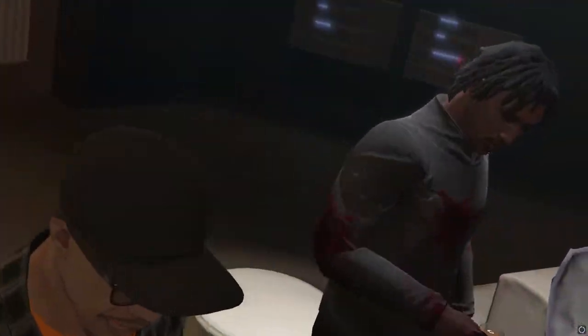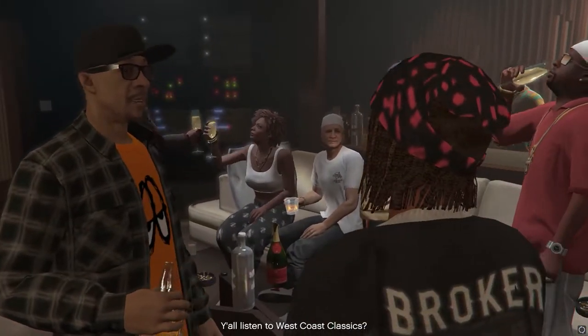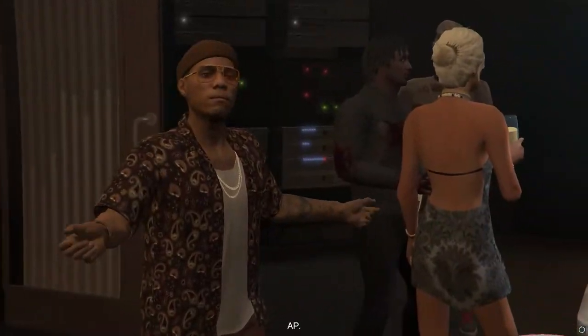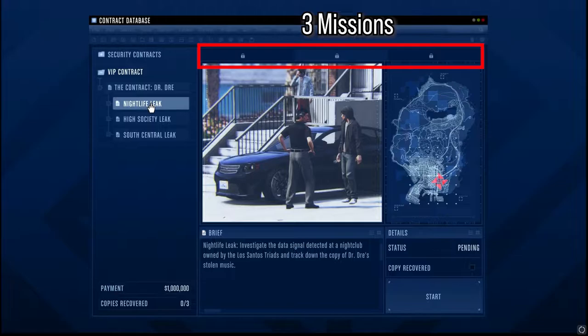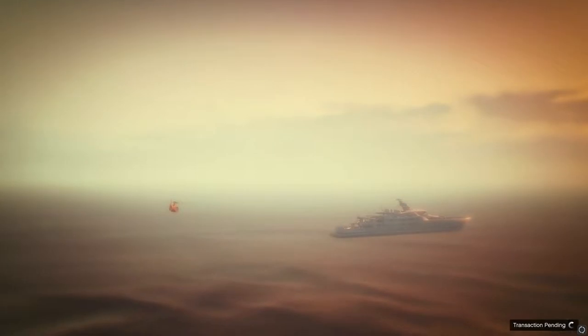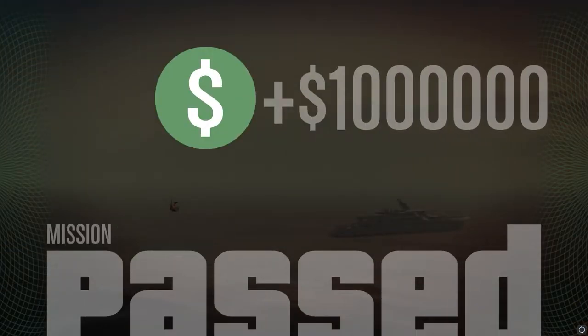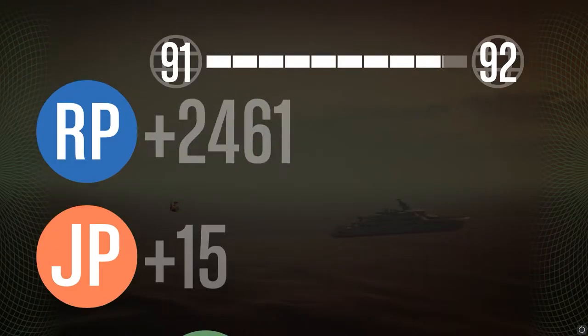After completing enough security jobs you unlock the VIP Contract, which is recovering Dr. Dre's stolen phone — you saw that in all the trailers. There are nine free roam missions split into groups of three that pay $10,000 each, and five main missions with full-on cutscenes that pay $100,000 each. You'll get one million on completion of the entire VIP Contract, and the entire thing is replayable once you finish it.